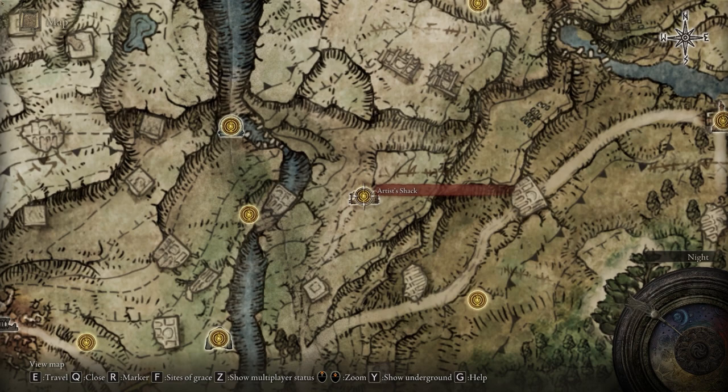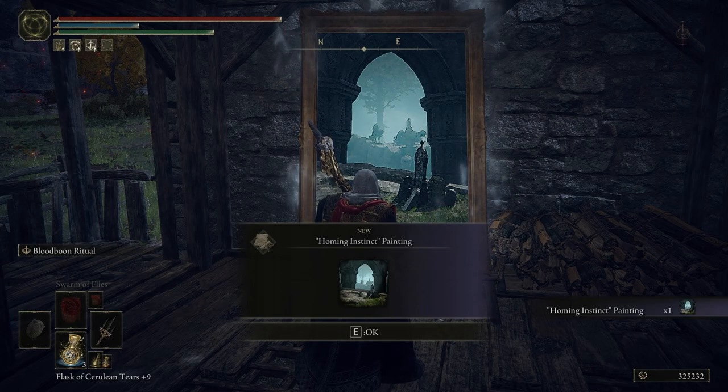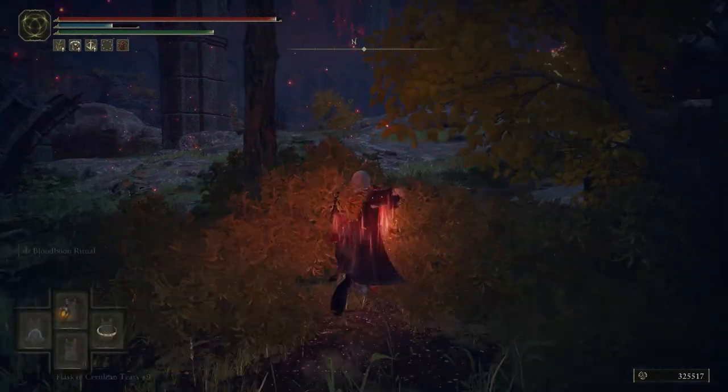You more than likely stumbled upon the first painting located in the Artist's Shack in Limgrave on the map as shown. However, you may have missed the painter that created the masterpiece. You can find them by traveling from the Seaside Ruins Site of Grace as shown and follow the path over to the painter.